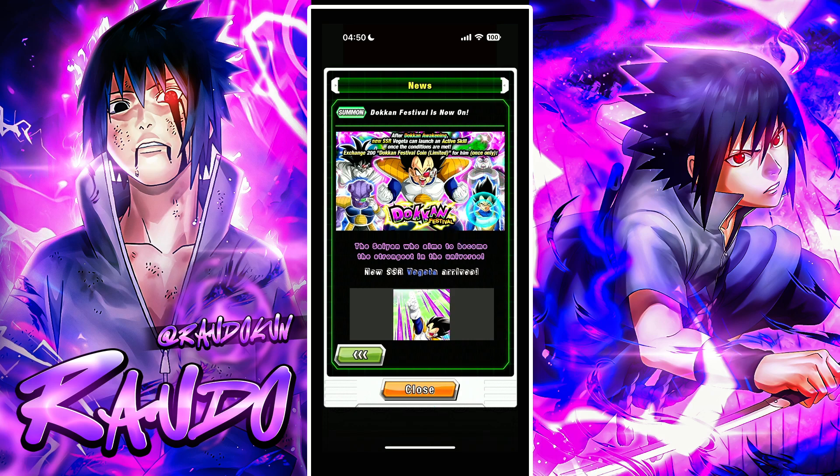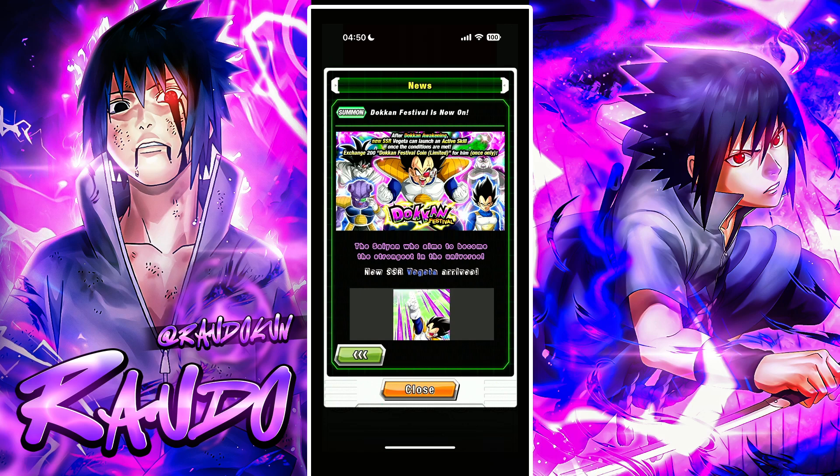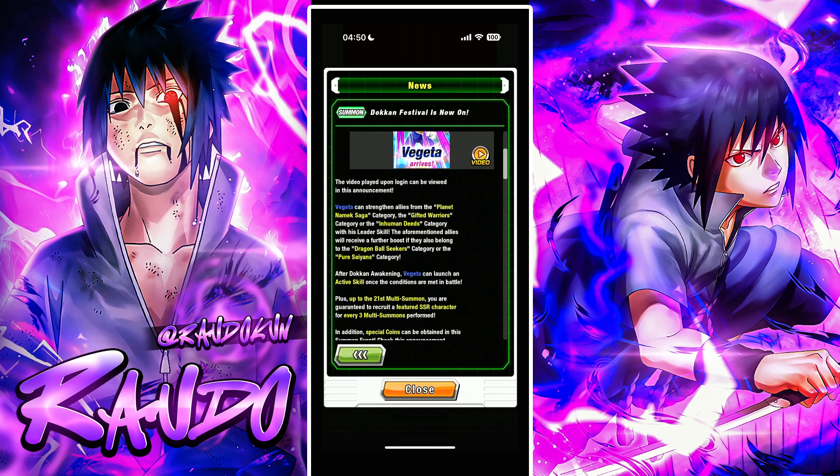There are a lot of returning units. I thought that first form Frieza was going to make his return, but unfortunately he's not. They surprised us with Saiyan David Vegeta, which is kind of nice. I think the banner is the same on JP — I don't know if there have been any changes, but we'll look around.